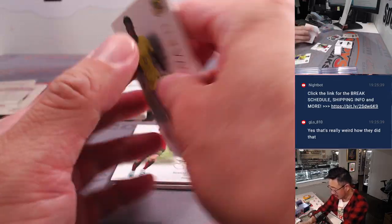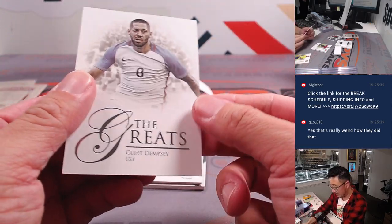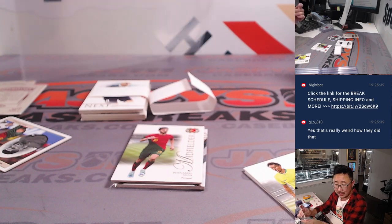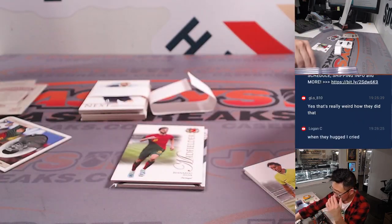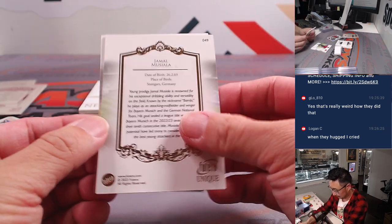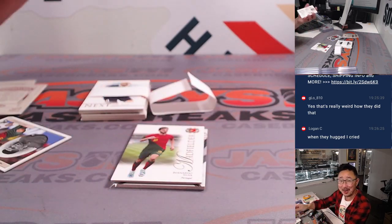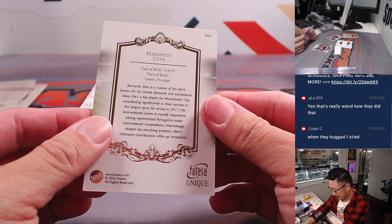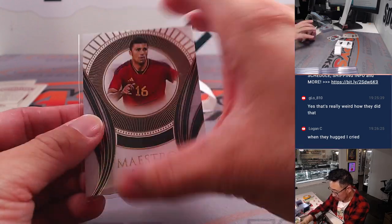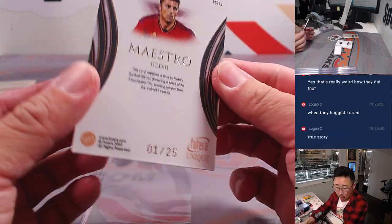It looks like all those heritage cards are errors. Here's Clint Dempsey — remember him? Team USA. Clint will go to Tristan. And there's Rodri, Maestro — card for letter R, that'll be for Tristan. That's one out of 25.